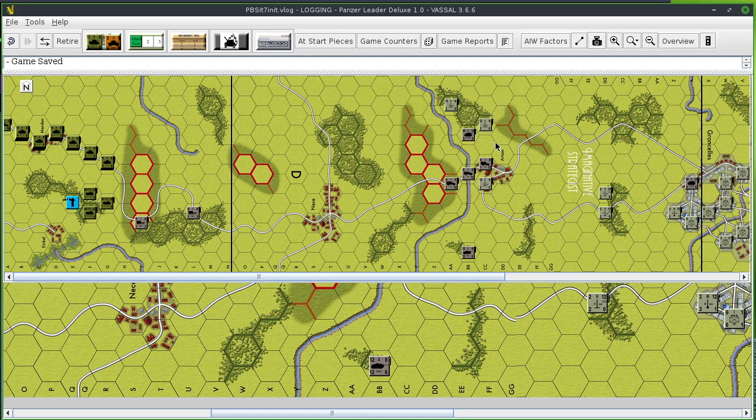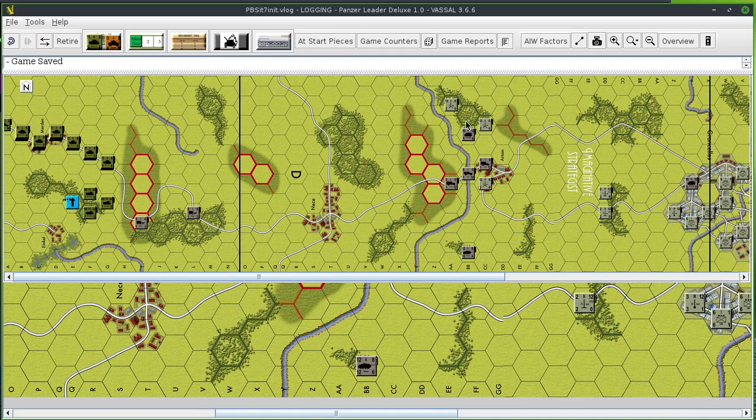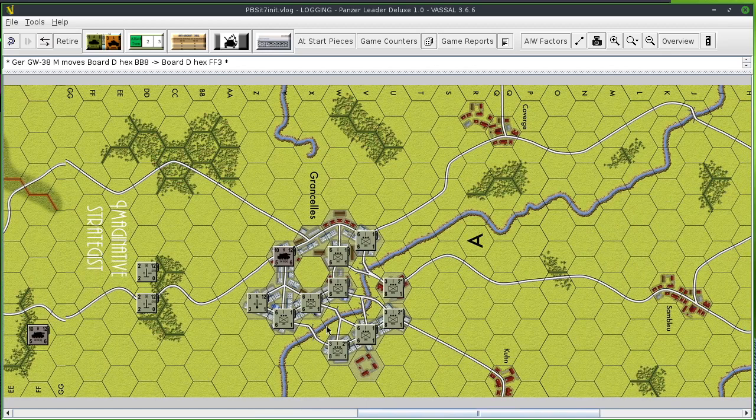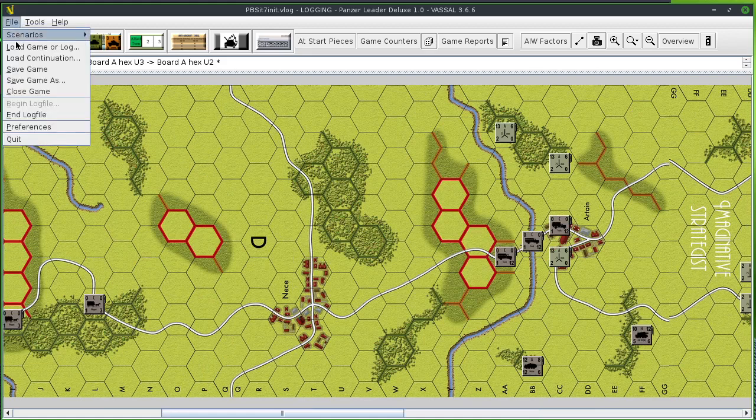Actually, let me move those because I just noticed they have indirect fire capabilities. A good place to put one would be right there, and the other one — given limited range — maybe right there. I want them out of the line of sight. Okay, that's one adjustment I made. Let me save that.